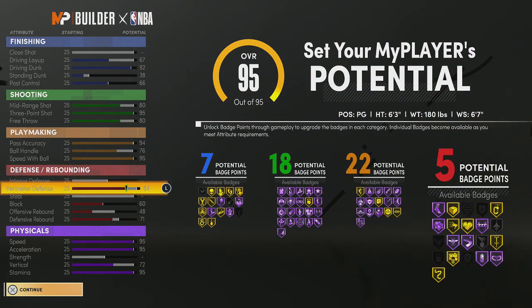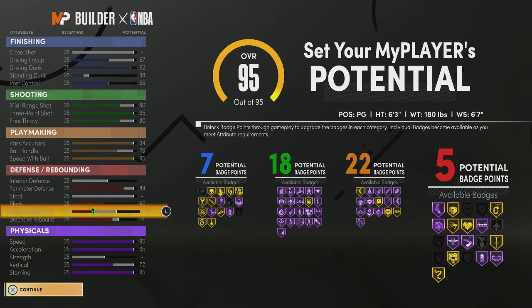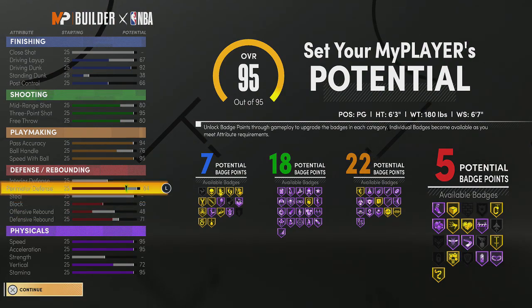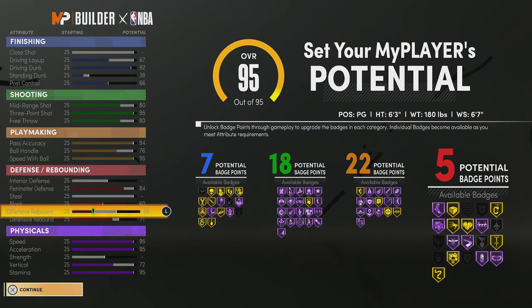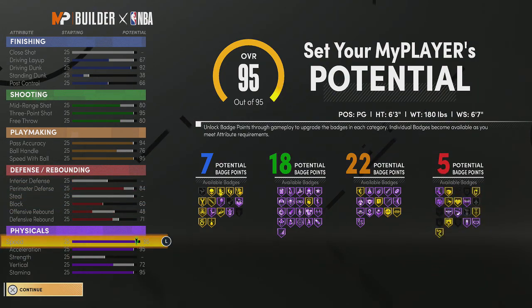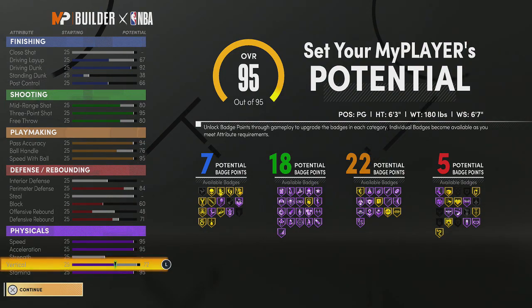Go down to the defense: 84 perimeter defense, block at 60, offensive rebound 48, defensive rebound 71. That is going to give you 5 defensive badges. I run Clamps gold and maybe Heart Crusher or Rep Protector. For physicals: max out speed, max out acceleration, max out stamina, and put your vertical at 72.